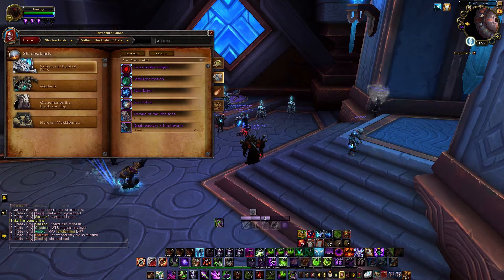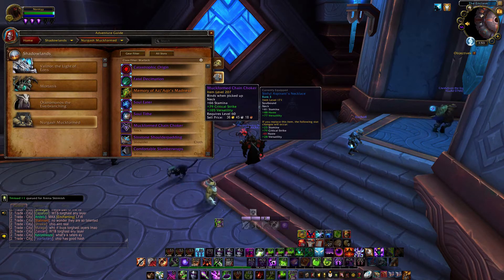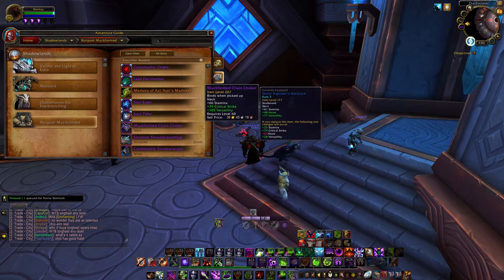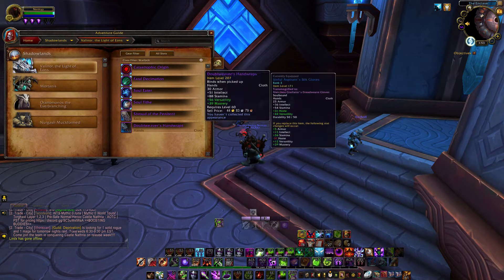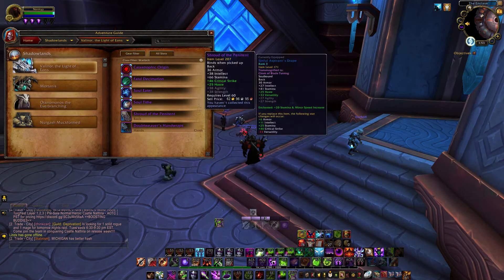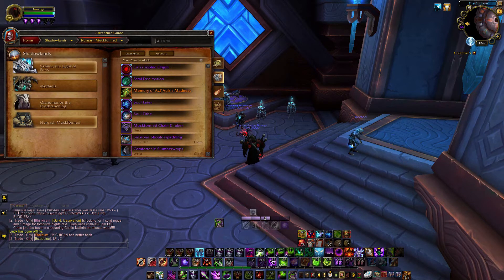Another source of gear coming next week is world bosses, which drop 207 item level gear. For PvP purposes, none of the world boss drops are really haste/vers, so I wouldn't spend a lot of time farming them as Affliction. However, if you're Destruction, world bosses also drop a legendary recipe that I feel will be decent in arenas and a PvP setting for Destruction Warlocks — so that's something I would try to grab.